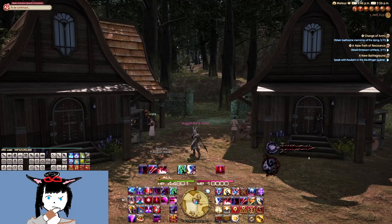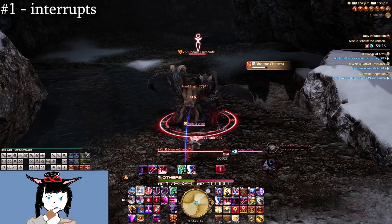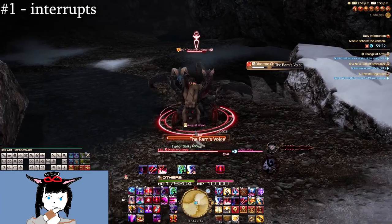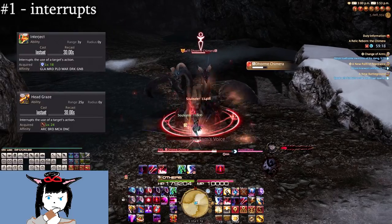Let's begin with overt game mechanics. We'll hit some things vets probably know but newer players won't. Mechanic number one: when an enemy is casting and the bar is glowing red, that means you can interrupt it with abilities like a tank's Interject or a ranged DPS's Head Graze. Very simple.